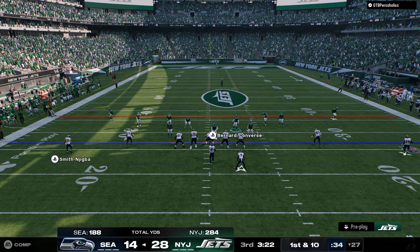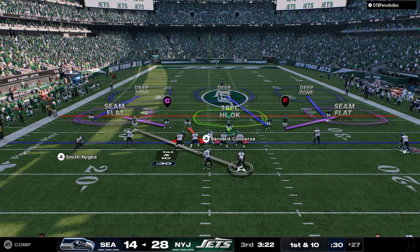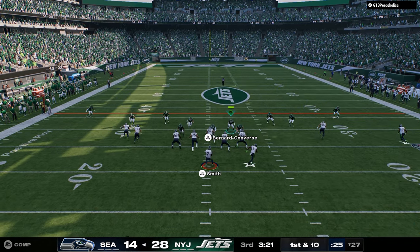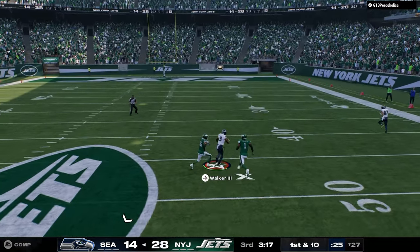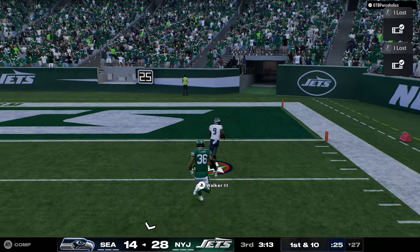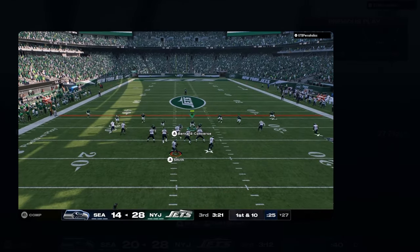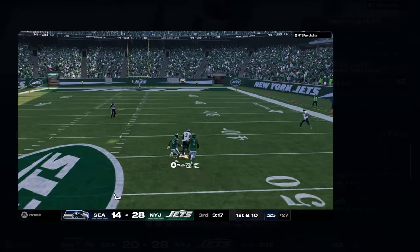Somehow we still got back into this. I want the seam flat to be better. Look at this throw that Geno Smith just made — look at this, this is what's wrong with this game. It's a running back streak — look at the middle third just run away from the route. It's on his side of the field.